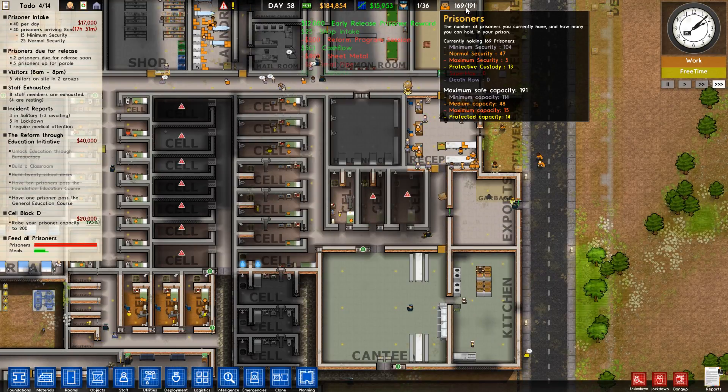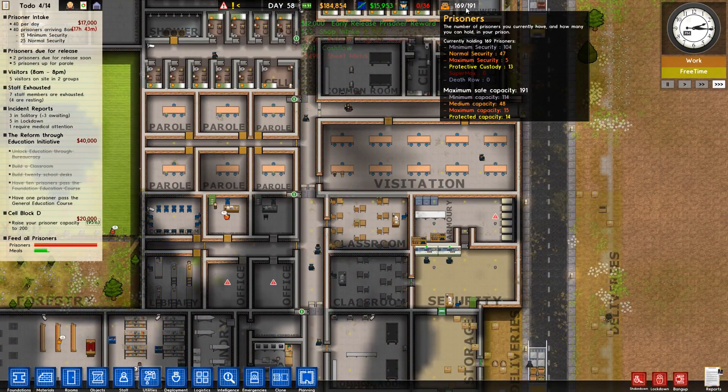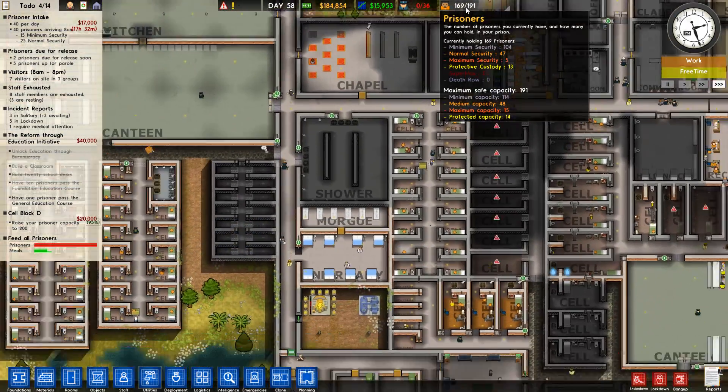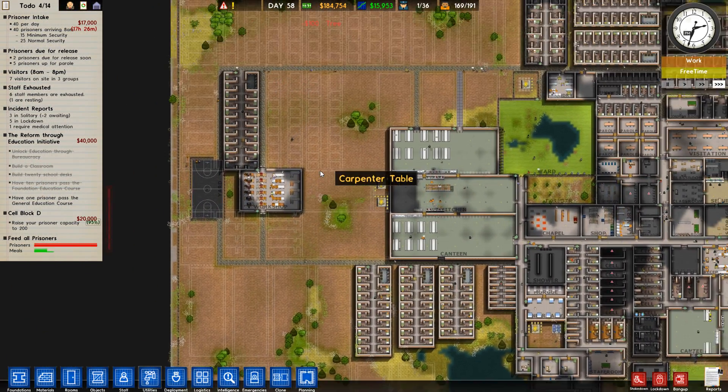We've got a few more cells for protective custody because we were short on it. We quickly filled up. We have 15 places for max security and we're only using five - it's not bad. We still need to build up a max security area.